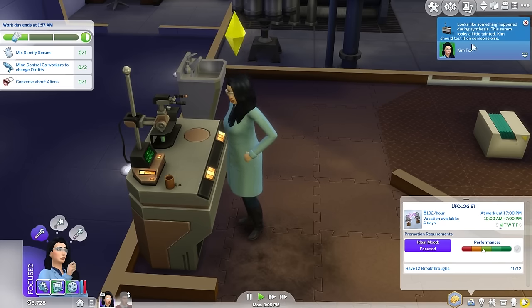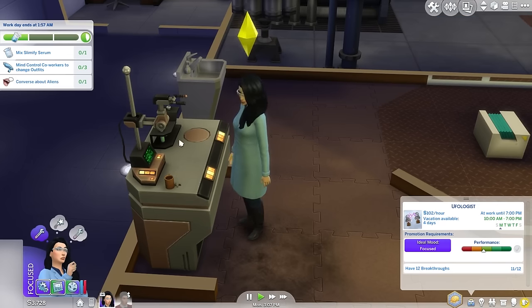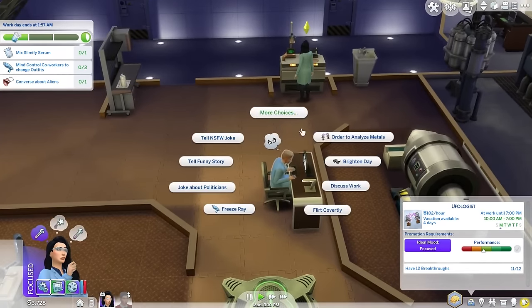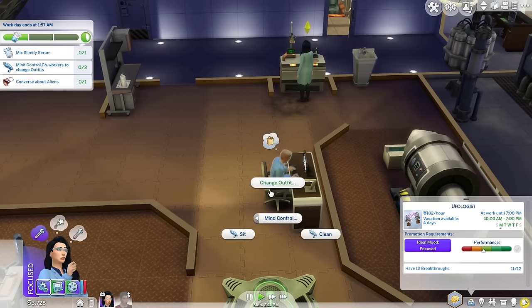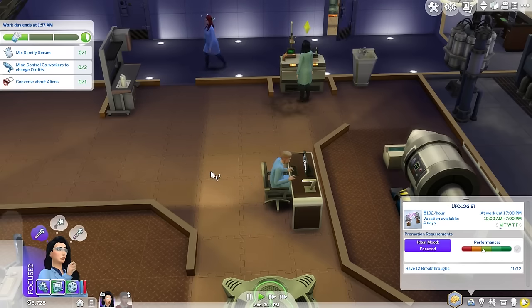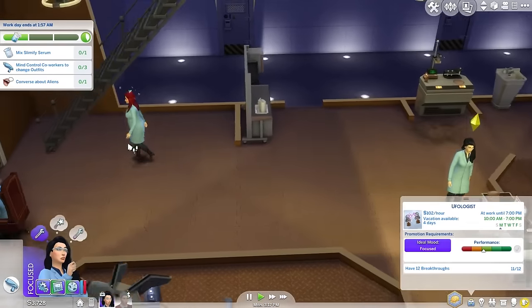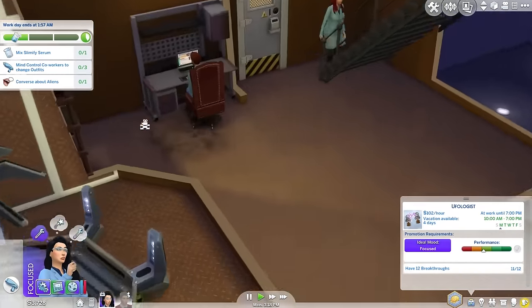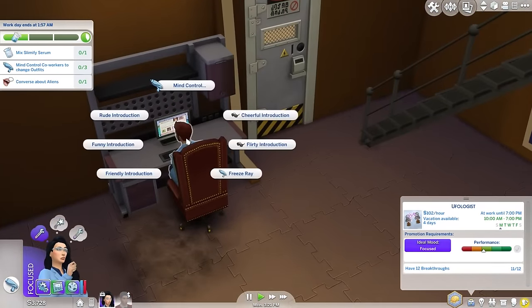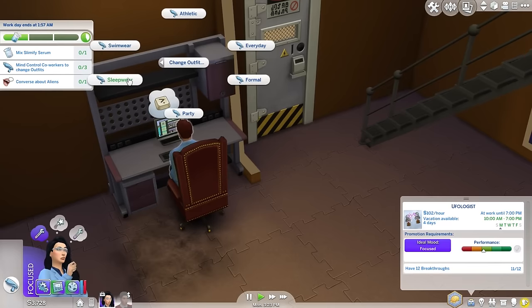It looks like something happening during Synthesis — so it's tainted. She wants to converse about aliens. You know what, let's have her mind control him to change his outfit — let's go swimwear again. Looks like she's not even done cleaning this place yet. Let's have her mind control Simon Harwood to change his outfit to swimwear.